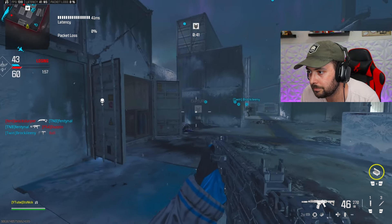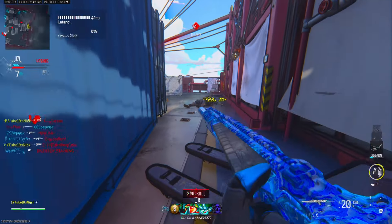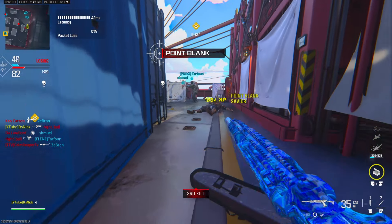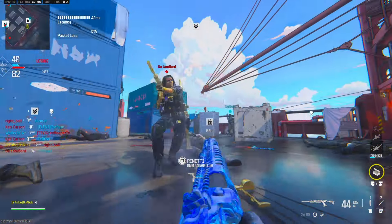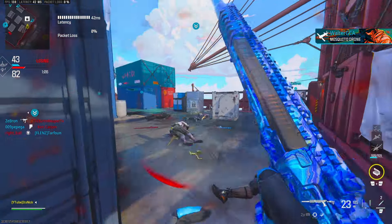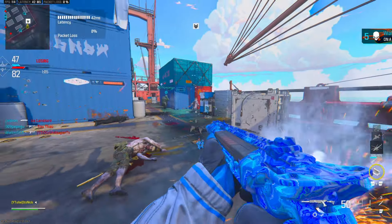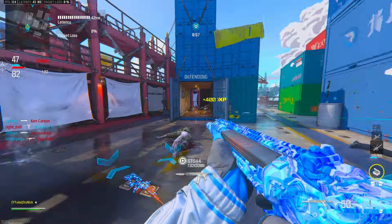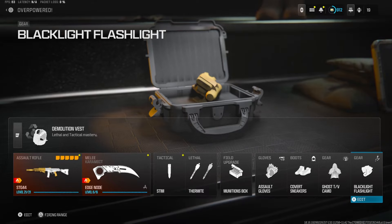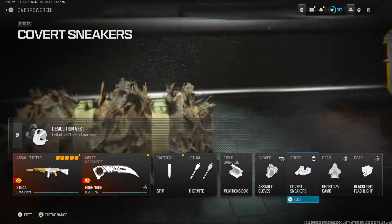Today we're looking at the top five most overpowered class setups. This video goes in order from what I believe is worst to best, but even the worst one is still really good. Quickly covering perks: soft gloves, covert sneakers, ghost, TV camo, and blacklight flashlight. If we don't have the demolition vest it's just these three — the three most important ones I like to use on every single class.